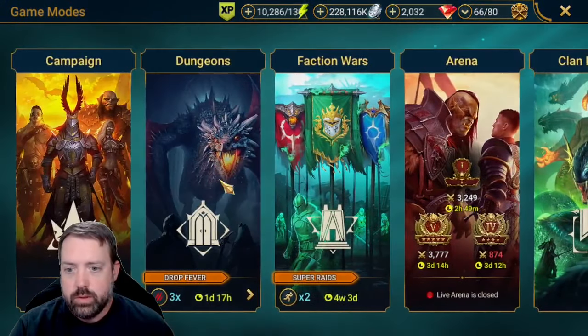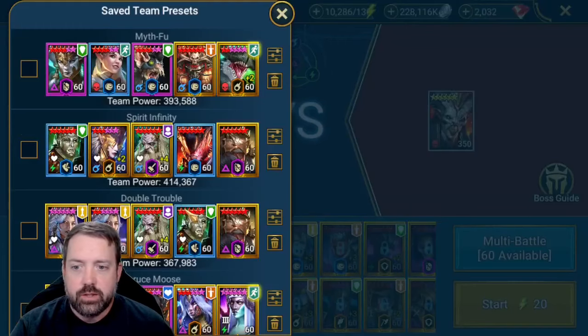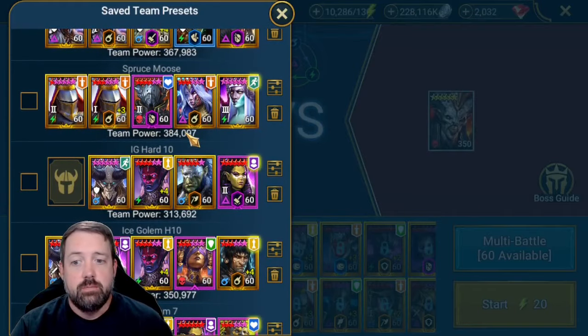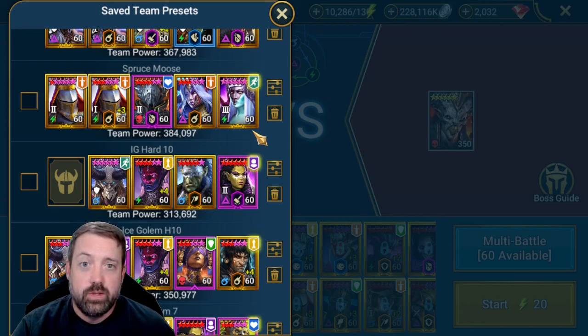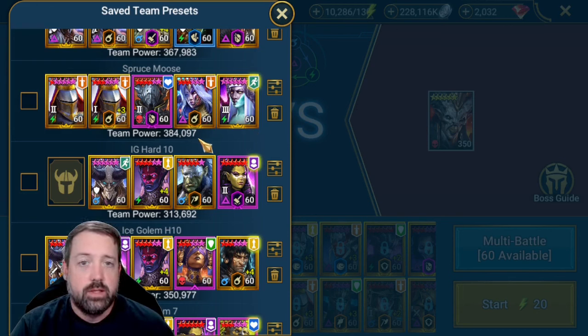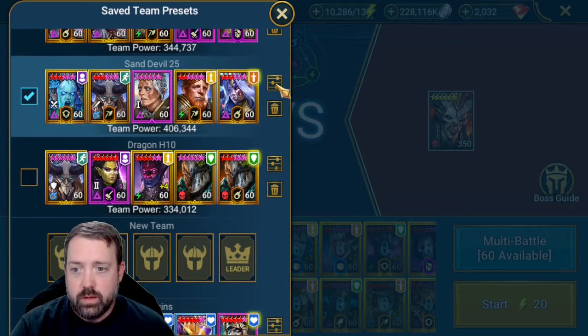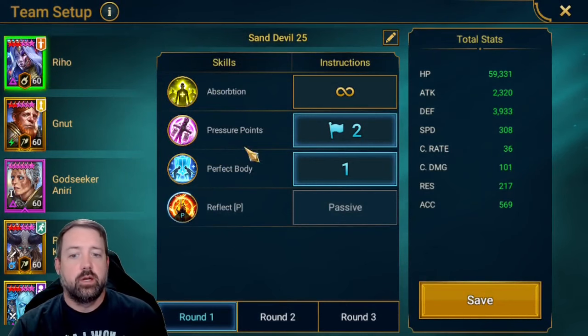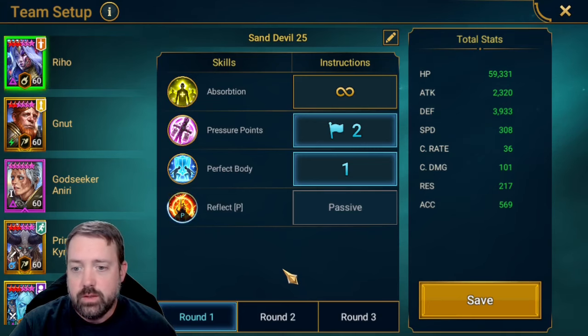Now let's look at our presets. For the team I used previously, there's a Duchess team with Riho that's very consistent — about a minute and a half. Duchess was also a 10x two days ago so let me know if you want to see that. For this team's presets: we open with Riho on her A2, then prioritize the A3 because she's going to do that on her next turn, and then wait for her third turn where she's going to do the A2 a second time.